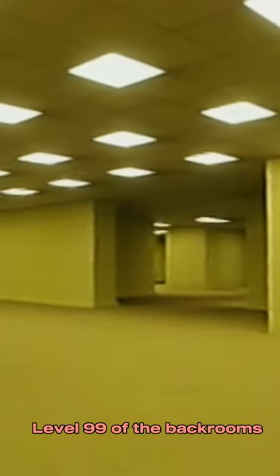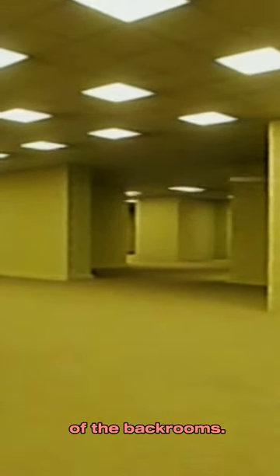Level 99 of the backrooms is one of the safer levels of the backrooms. Although it may not be very dangerous, it has a very sickening shade of orange, and the distortion on this cannot be identified. The level is close to normal — the sand isn't soft and the skies aren't completely solid. Overall, there is not much known about this level.